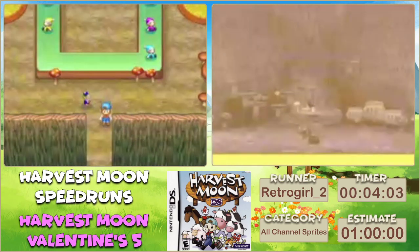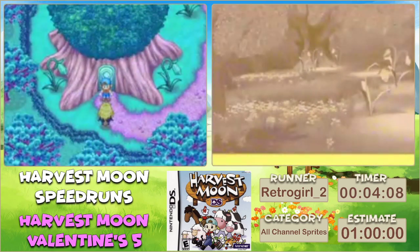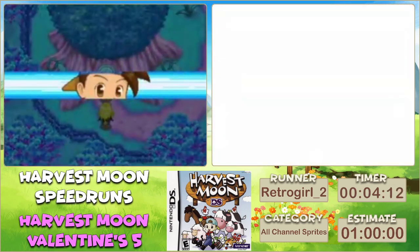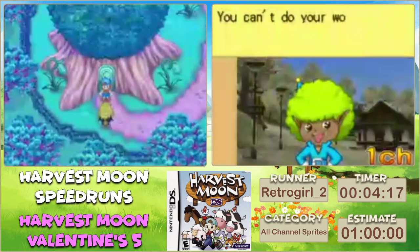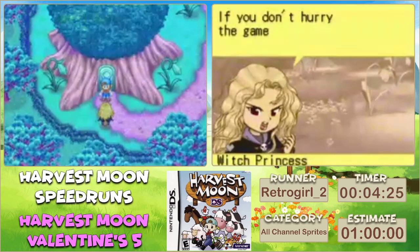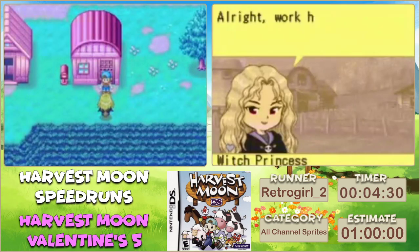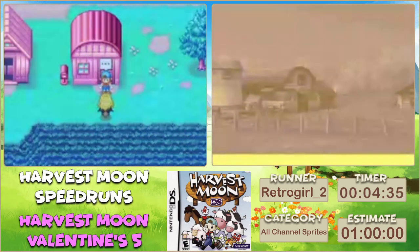Here we are - our second channel sprite. This is channel one, Mercury - I can't pronounce it. This is essentially a weather channel. That's very useful; we don't have a TV in this game, we have the sprite station instead. Okay, we're about ready to get started here.